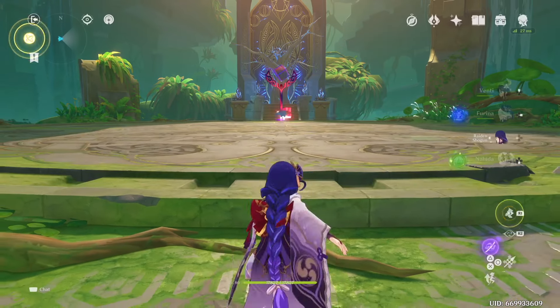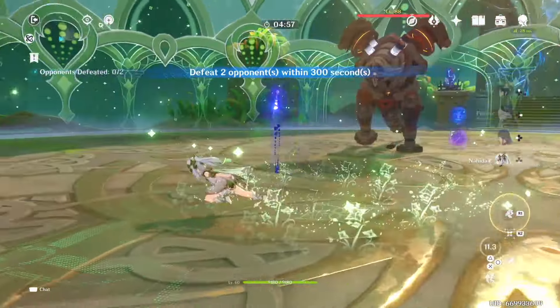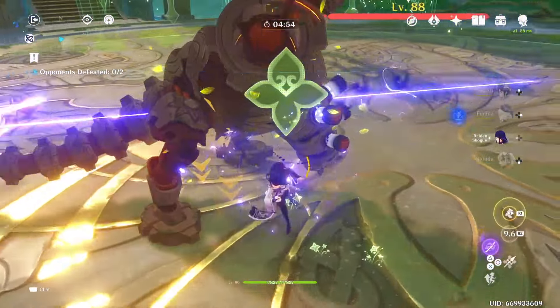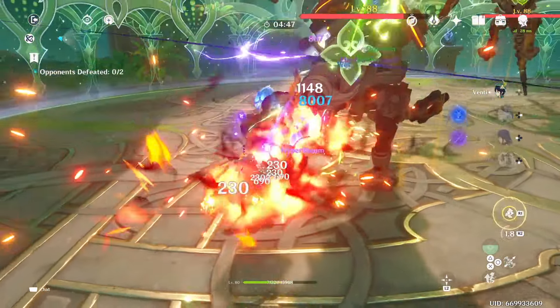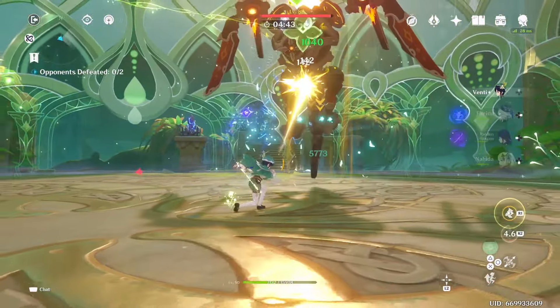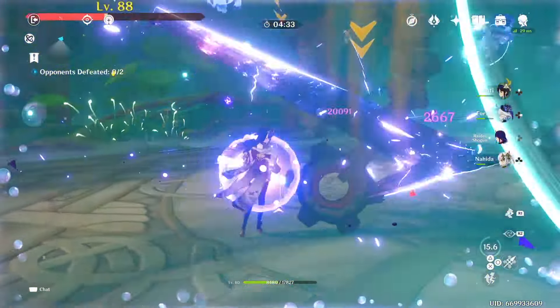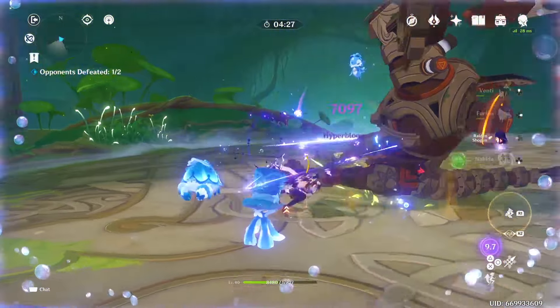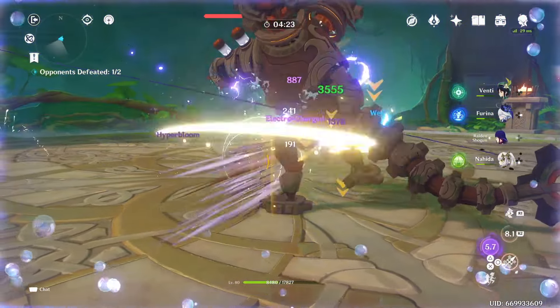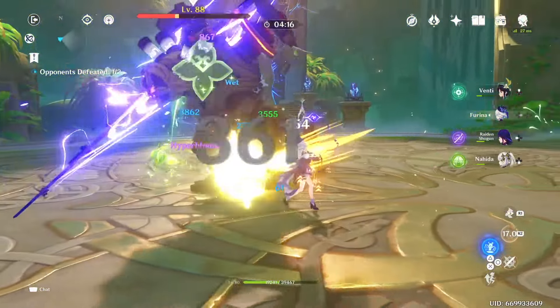Let's see how fast we can do it. There are only two enemies, which is reassuring, but Nahida isn't properly built yet so I'm not sure how much damage we'll do. Dendro reactions should be strong in this domain. We have Raiden Shogun's burst for big damage, Furina's minions also do a lot, and Venti with the Viridescent set to lower resistances. We're actually doing really well.